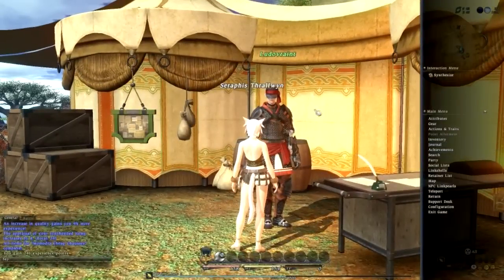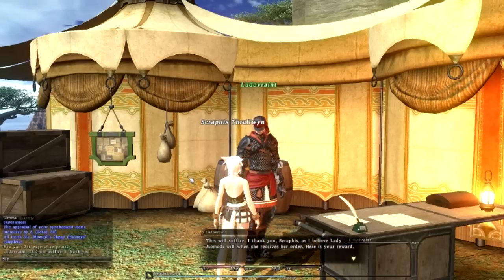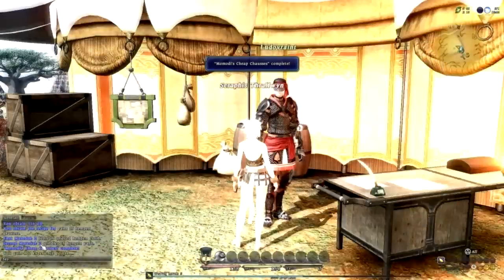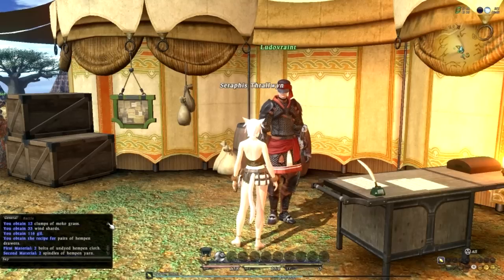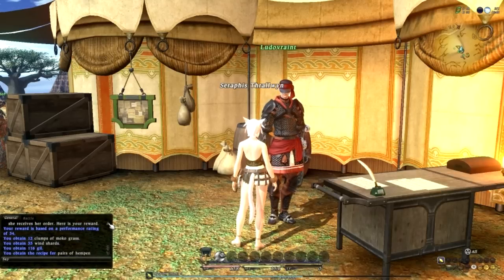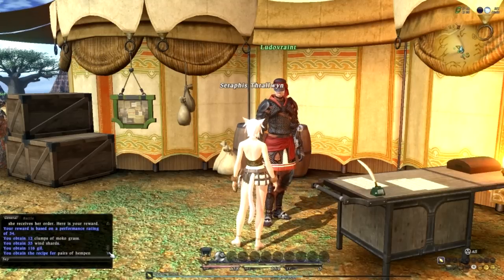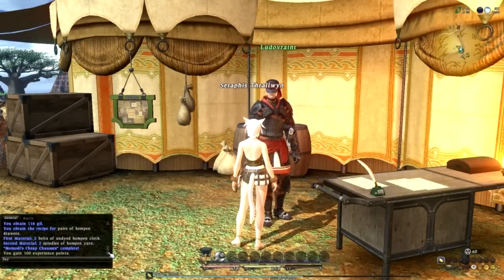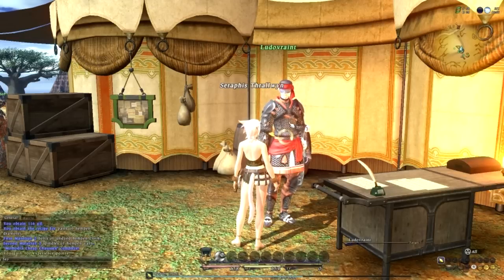Let's hand in first. There we go — 'Mamadi's Cheap Chausses, this will suffice.' Here is your reward! If we scroll up a bit — your reward is based on a performance rating of 34. We obtained 12 clumps of moco grass, 33 wind shards for that — always handy — 116 gil, and we also obtained the recipe itself for pairs of hempen drawers, plus 100 XP of course. So you can see we're already over halfway through level 5, which is fantastic.